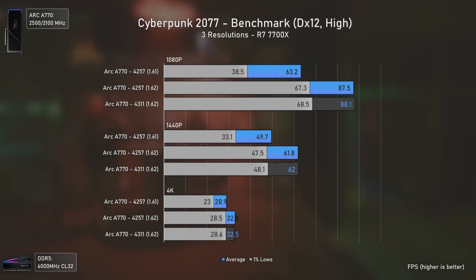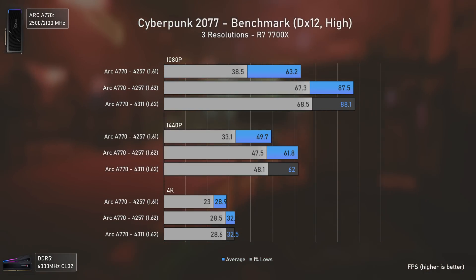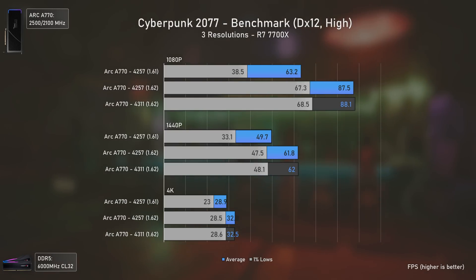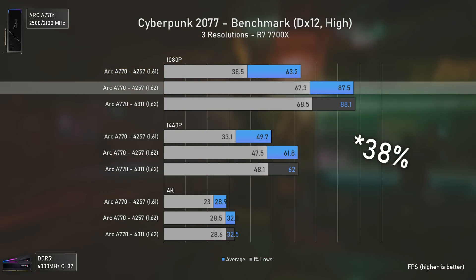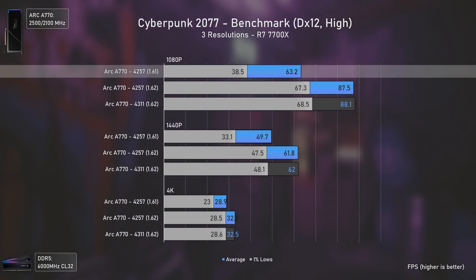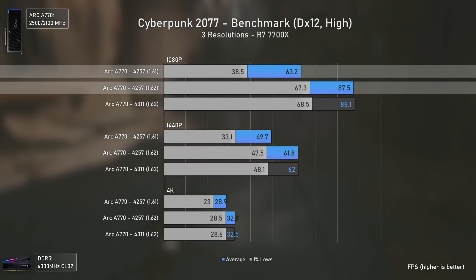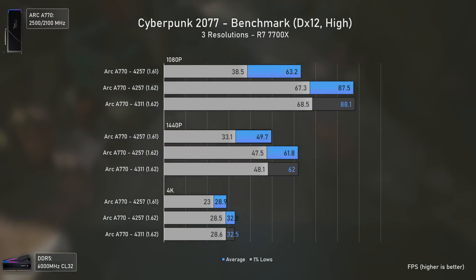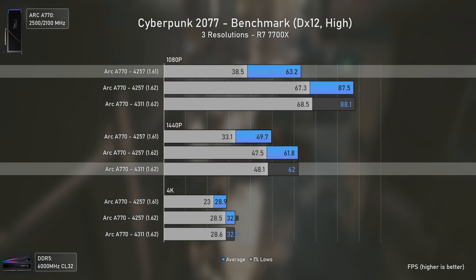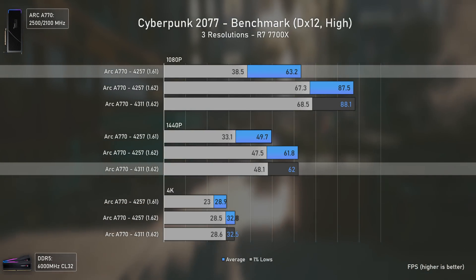The first game is Cyberpunk 2077, where I included results for not only the 4257 and 4311 drivers, but also the ones with the 1.61 patch for perspective. The performance difference is insane — we're looking at 38 average FPS more at 1080p with exactly the same graphical settings. The biggest difference is in the 1% lows, where we went from 38.5 to 67.3 FPS, a 74% performance uplift. At 1440p we have almost the same average FPS as 1080p on the older patch, with even higher 1% lows. Definitely an outstanding job by both Intel and CD Projekt.